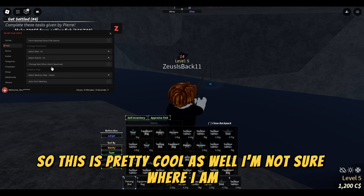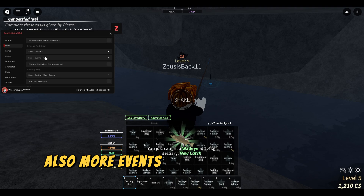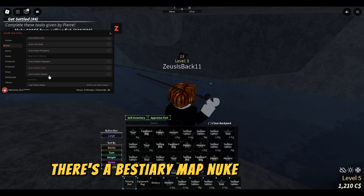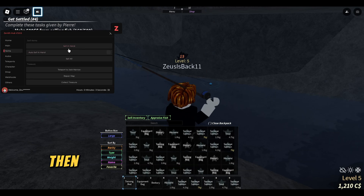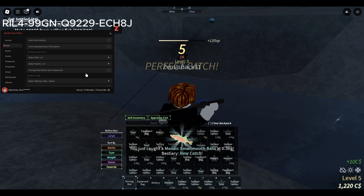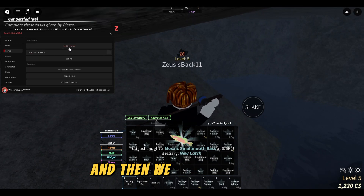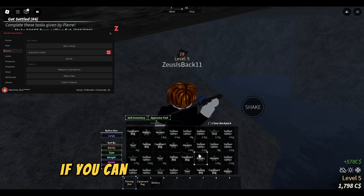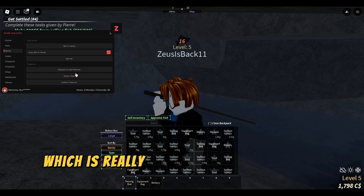I'm not sure where I am. There are also events, and more events for the change rod as well. There is a bestiary map, nuke, fragments, meteor, and summon. For the items, you can auto sell in hand — let me disable my auto farm — and then we can do auto sell in hand or sell all. If you can see, I just sold everything instantly, which is really cool.